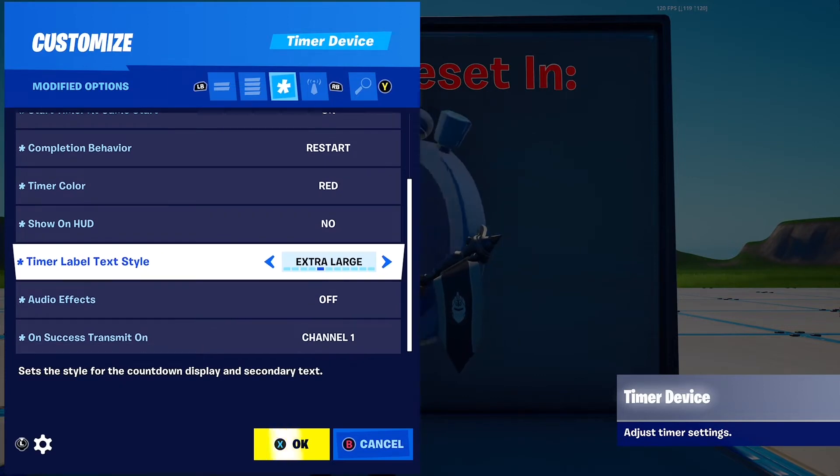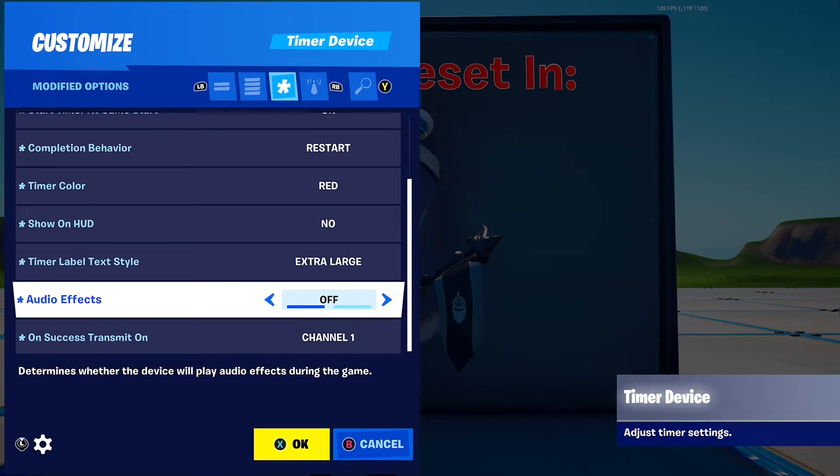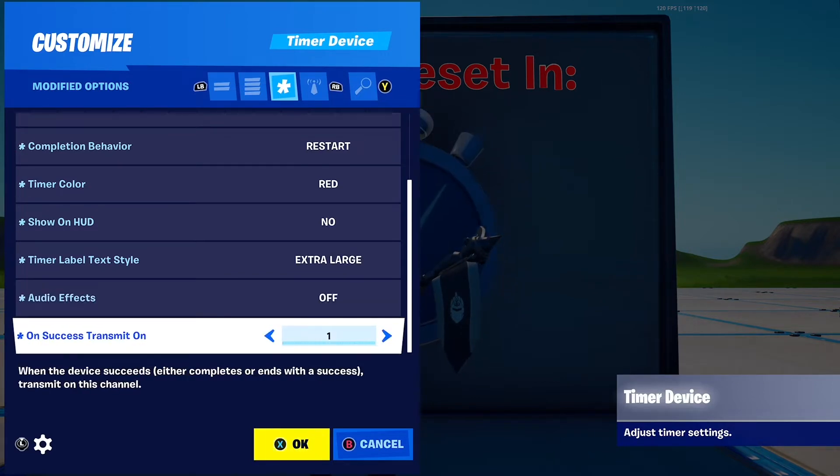Show on HUD, put no. Timer layer for text size, put extra large. Audio effects off. And on success, transmit on any three channels and go with channel 1.